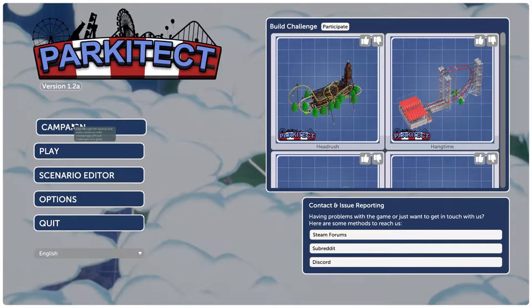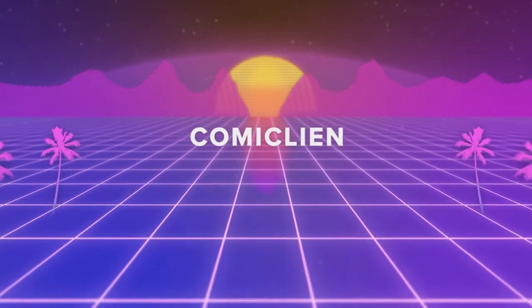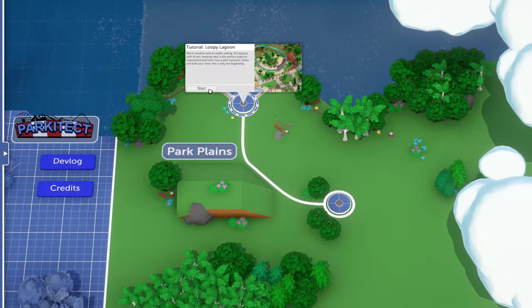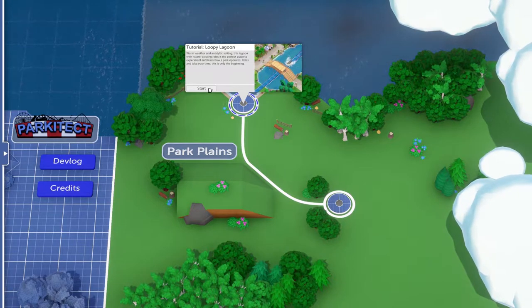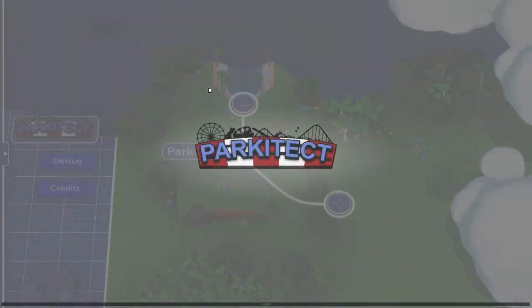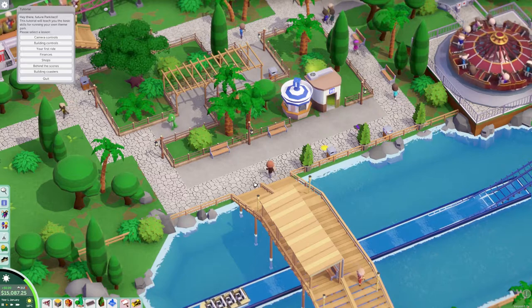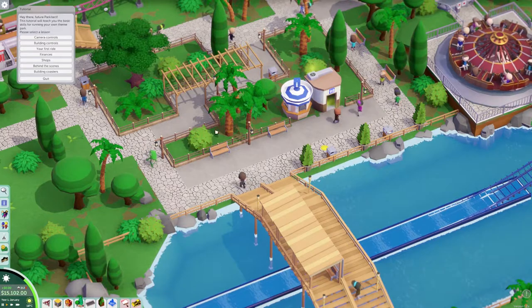So we're just gonna jump into the campaign. Loopy Lagoon — warm weather and an idyllic setting. This lagoon with its pre-existing rides is the perfect place to experiment and learn how the park operates. Relax and take your time; this is only the beginning. The tutorial will teach you the basic skills for running your own theme park.